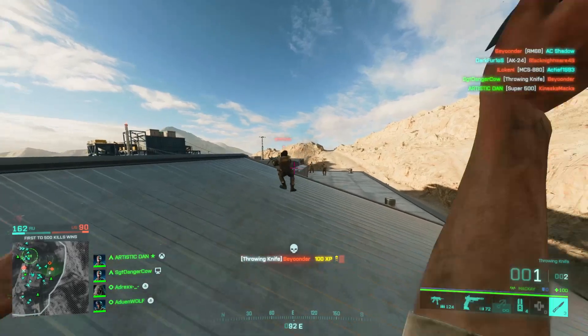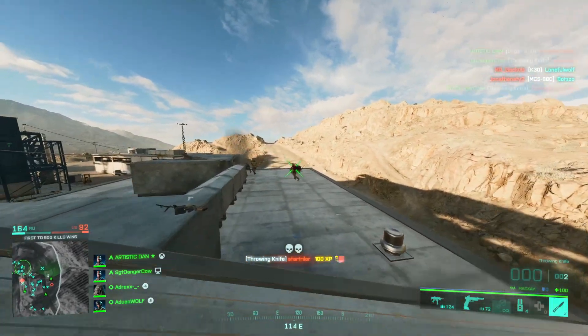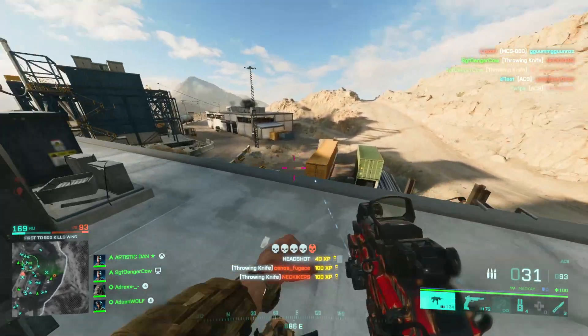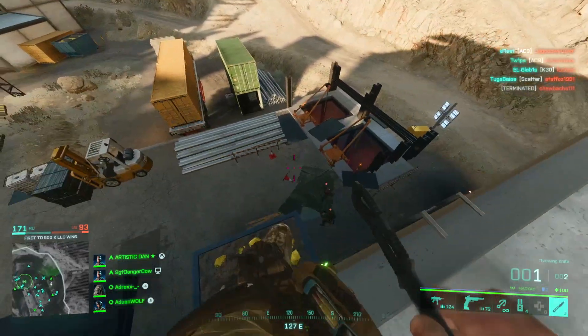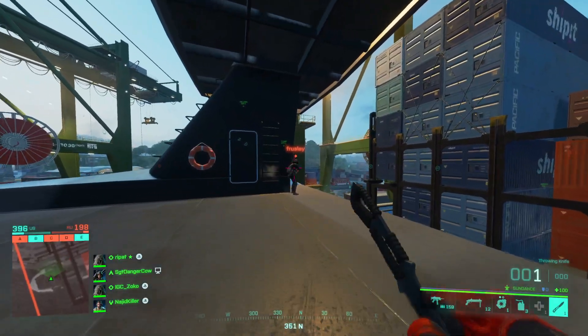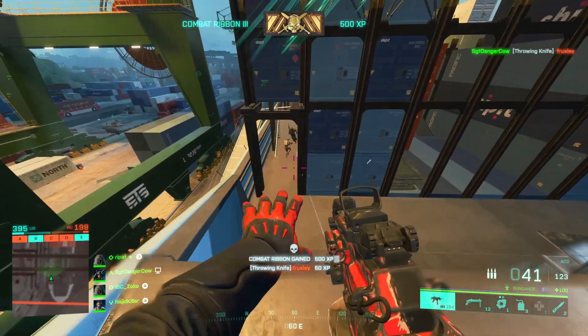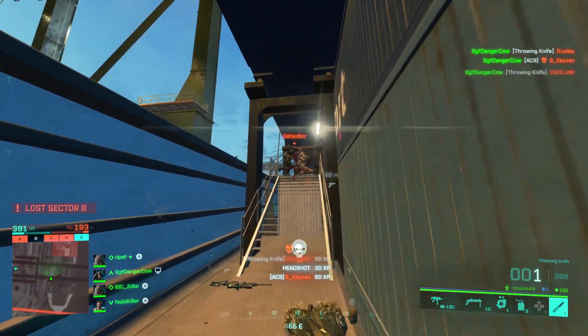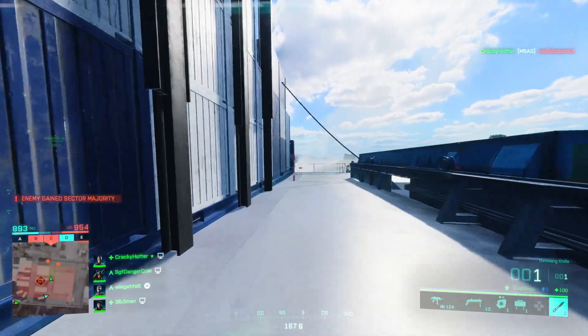Knife preparation: as the throwing knife comes under throwables like grenades, they are affected by the auto throw switch in options. Personally I prefer to have my knife ready to throw when I select it, so I have auto throw set to off. The reason for this is that fraction-of-a-second delay — if you don't have it ready to throw, that can be the difference between success and failure.